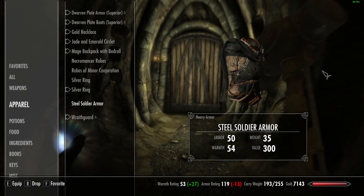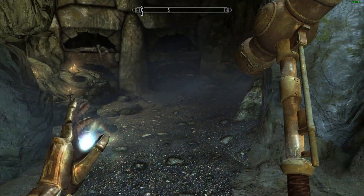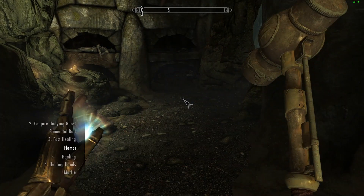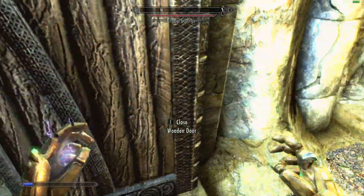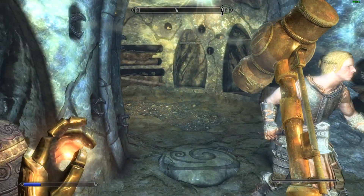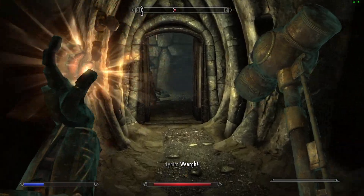Steel soldier armor - that's nice looking. Some more gold, and let's open the door. Icy Draugr. Can I put elemental ball on seven? So I can go like this. Oh, that was a really really big mistake - he's a Scourge. He's super super strong, like way too strong. He's got shouts, that's how strong he is.